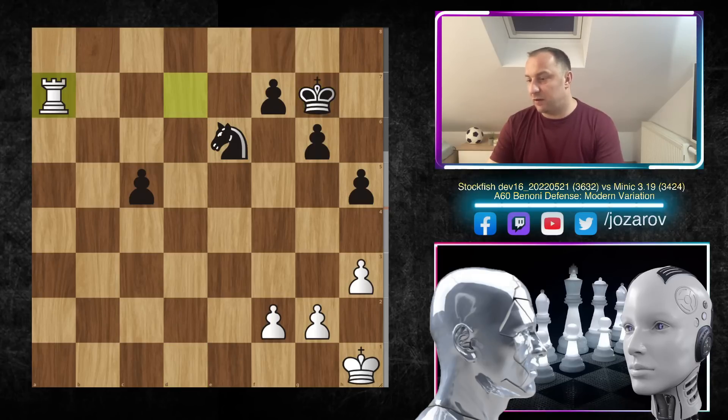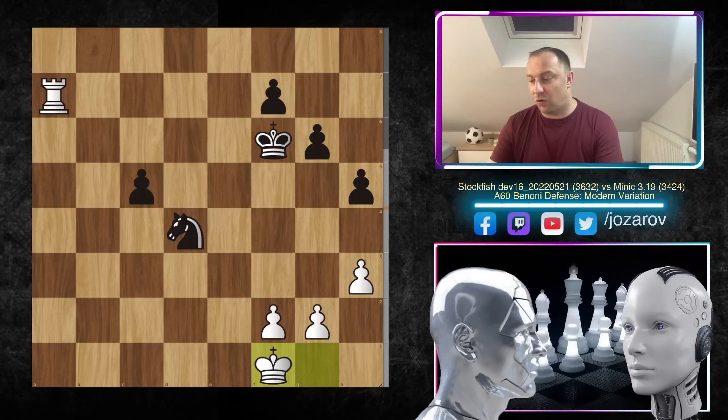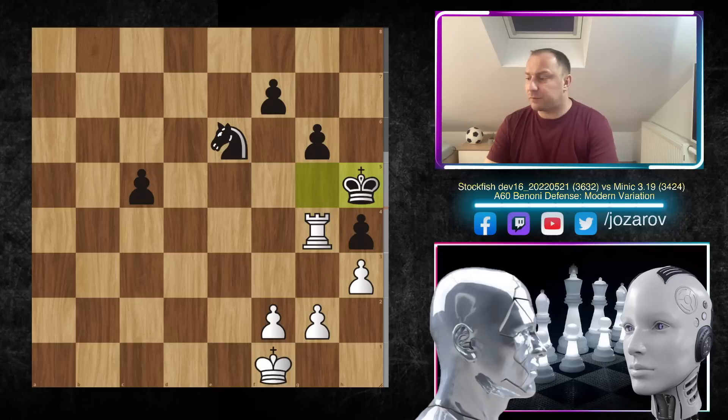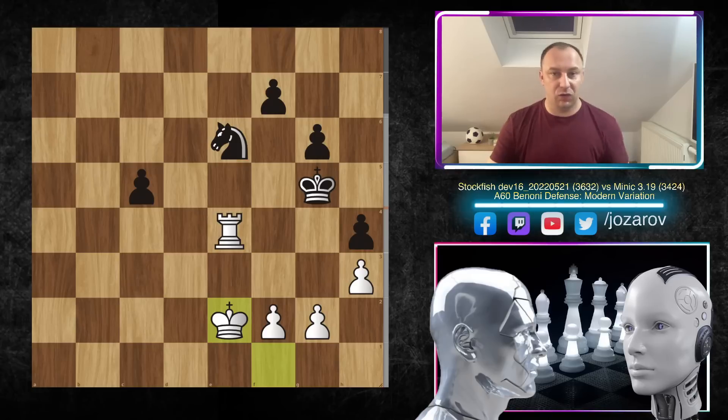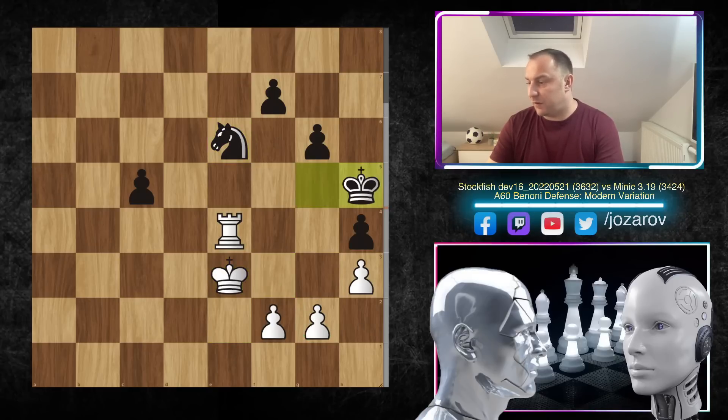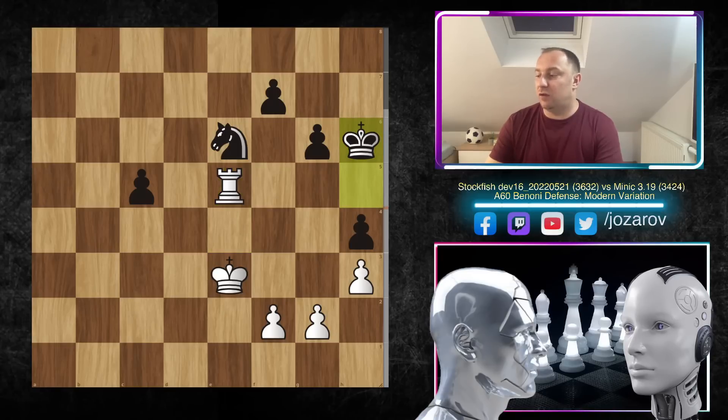We have king to g7, rook to a7, king to f6 — Stockfish is moving the king toward the center. We have h4, rook to a5 attacking the pawn, knight to e6, rook to a4 attacking the weak pawn on h4. King to g5, rook to g4, king to h5, rook to e4 attacking the knight, king to g5, and king to e2 — you have to play with your king to support the attack. Knight to f4 check, king to f3 protecting the g2 pawn, knight to e6, king to e3, king to h5, check again, king to h6, and now f4 by Stockfish.